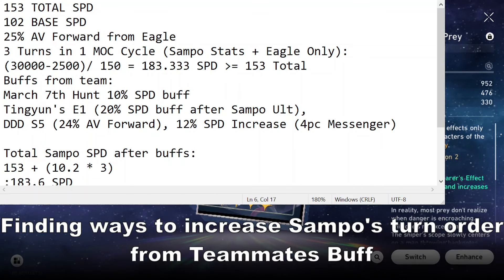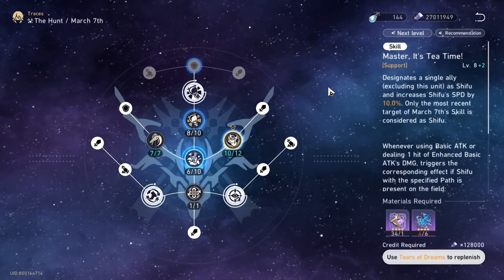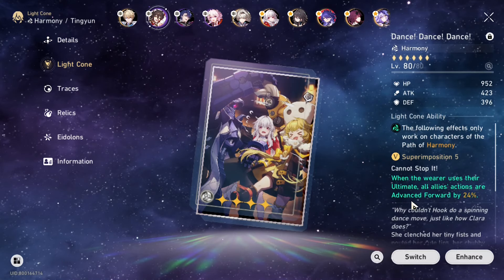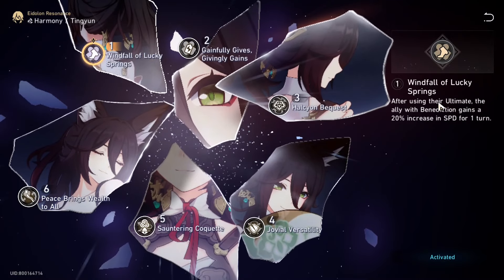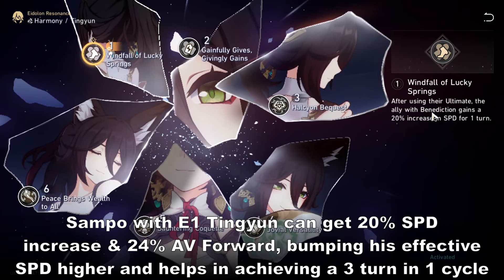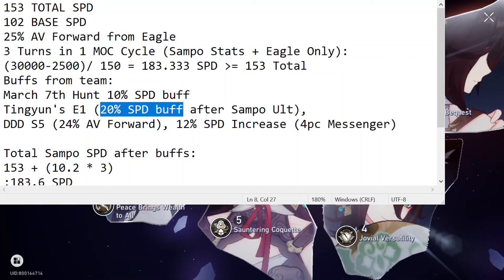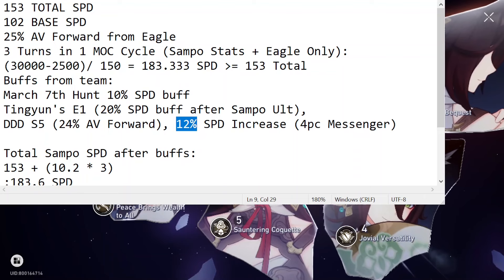Since he has only 153 total speed, you can't really do that. If we take a look at his teammates, I would like to pair him with March 7th because of her skill that increases Sample's speed by 10%. Tingyeon here for faster ultimate uptime, but also Dance Dance Dance for an extra 24% advance forward. Her relics, a four-piece messenger to increase Sample's speed an extra 12%. If you have Eidolon 1, after using their ultimate, the ally with Benediction gains a 20% increase in speed for one turn.